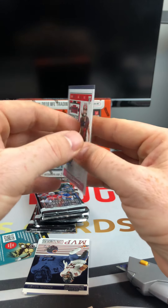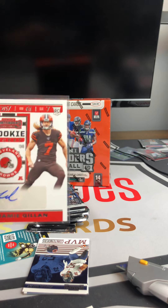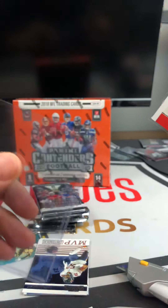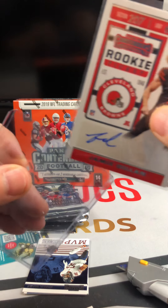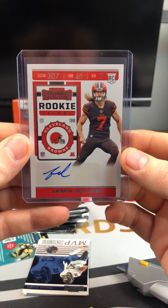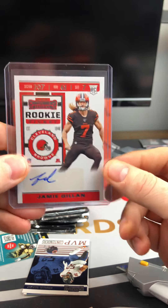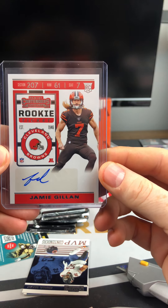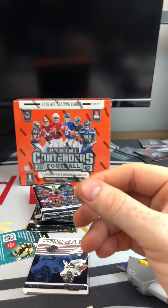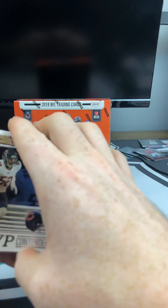Let's see what we got here — Darius Leonard. We have a George Kittle. Let me show you the back of that too so you can see — they look very nice. Love it. George Kittle, and looks like we have a backwards card here.